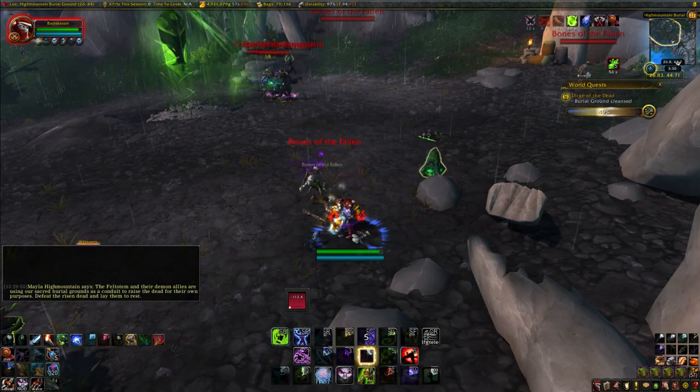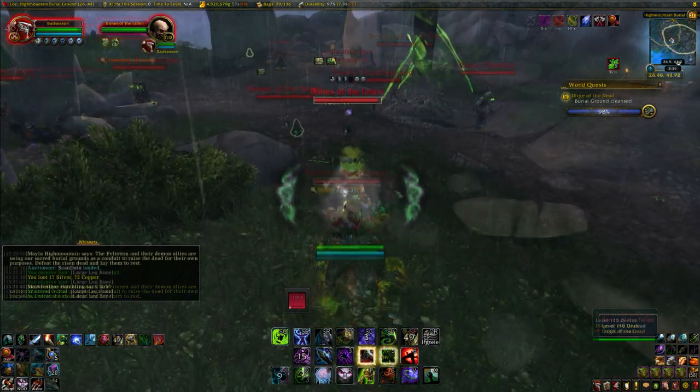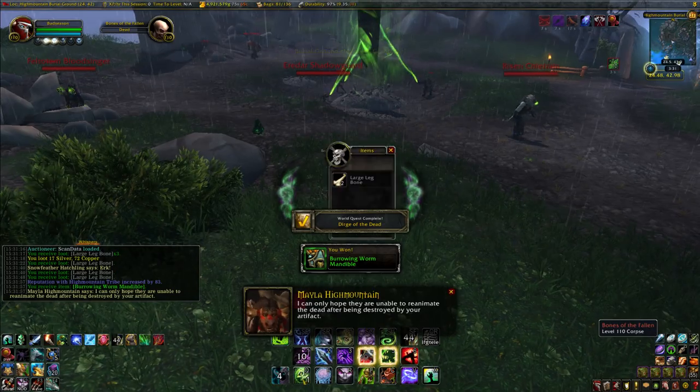You can mainly find them on the southern edge of the questing area, sort of facing the waters towards Valshara, and a lot of them are near clickables that give you another 8%. If you put your focus on these, you'll knock out this world quest in 30 seconds.